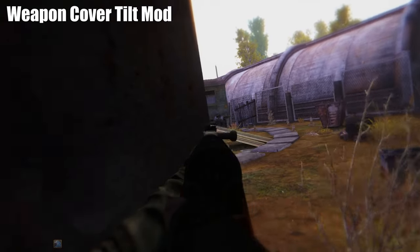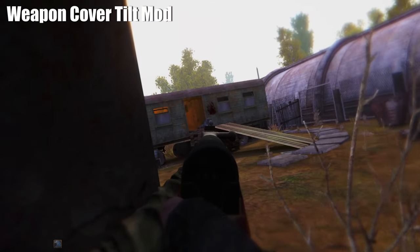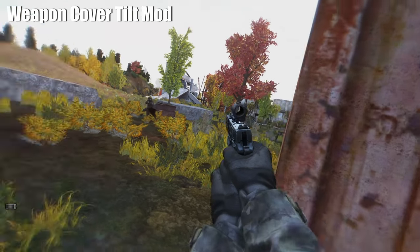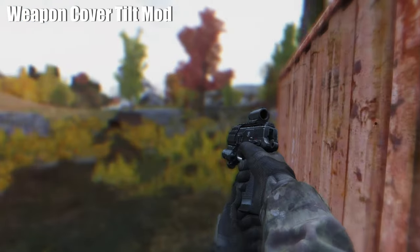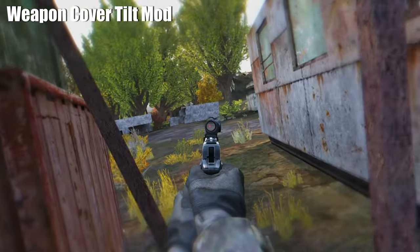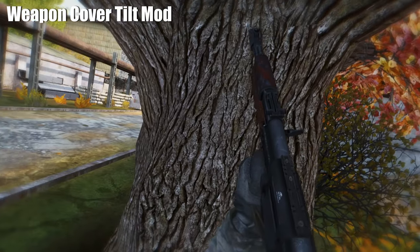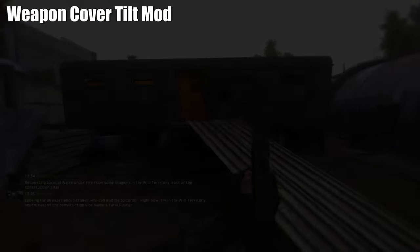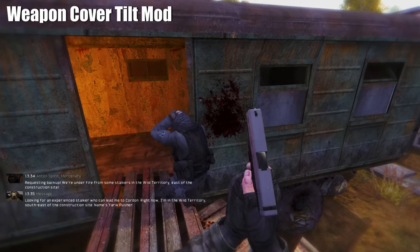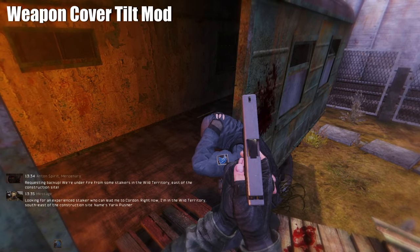Another small but very immersive mod is Weapon Cover Tilt. This mod allows your character to tilt his weapon when you are close to an object, adding a lot of tactical immersion. It uses a system that is already present in Stalker Anomaly, but adds a small animation to tilt your weapon in close proximity to objects. There are many patches that allow modded weapons to work with Weapon Cover Tilt, and some weapon mods include their own patches, so make sure to check them out.